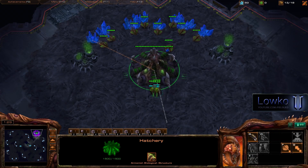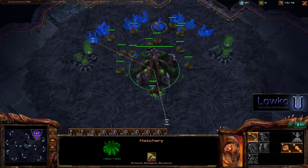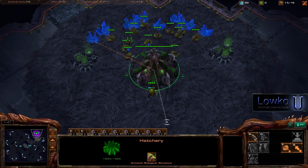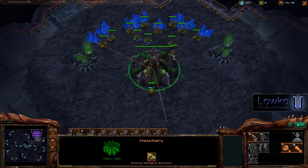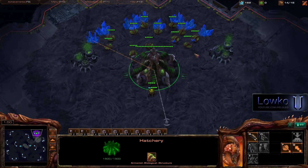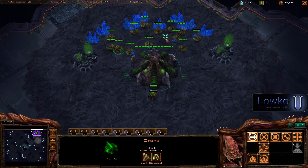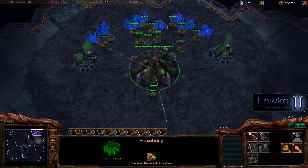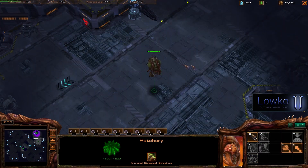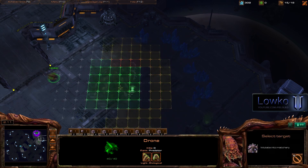Right here you can see me switching along my drones. I actually want to have two drones on each mineral patch before I start stacking them up by themselves. I try to organize them myself the best I can because that will give you the extra little bit of income. If you don't keep right-clicking and selecting drones, they will just look for a place themselves and keep jumping around. Since it's a Terran player, I know I'm pretty much 90% of the time completely safe for taking a second base.